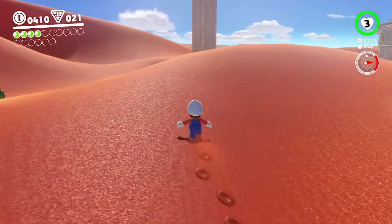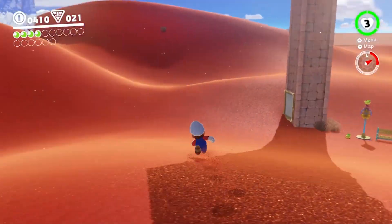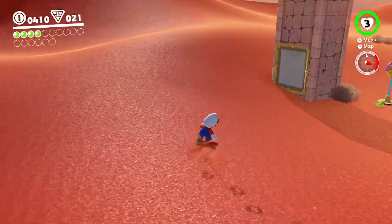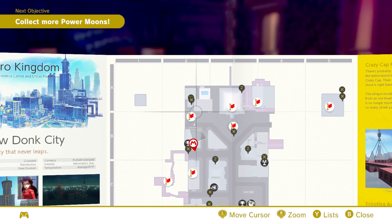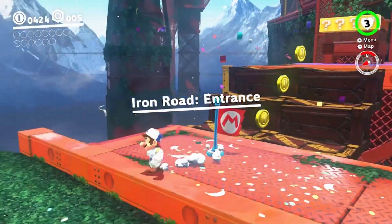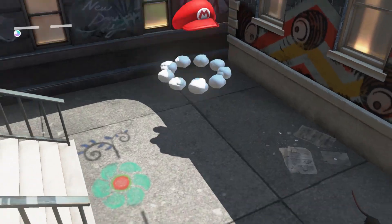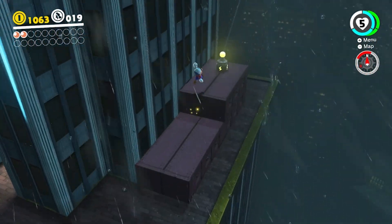Odyssey isn't the first Mario game with an open world, but it's certainly the most open so far, putting a massive emphasis on exploring your environments to root out every last secret. To make that easier, you get a fully-fledged map on which checkpoints are marked, which you unlock by running into them. Once visited, the game lets you zip back to these points on the map whenever you like, so if there's a tricky platforming section to reach a high point, you don't need to do it more than once.